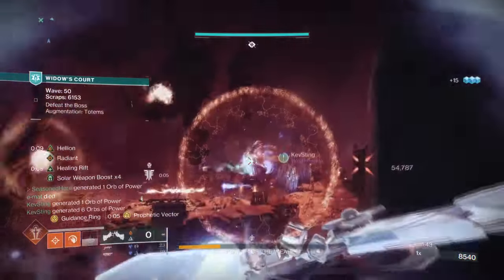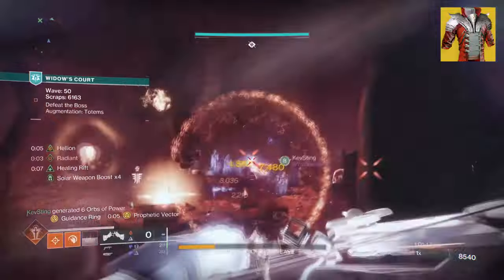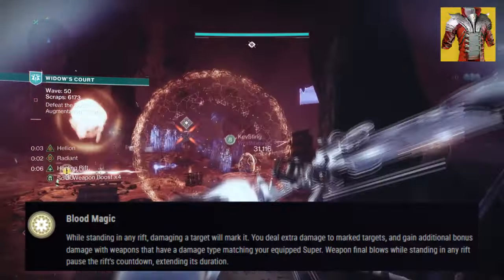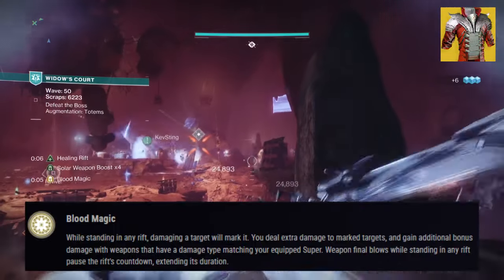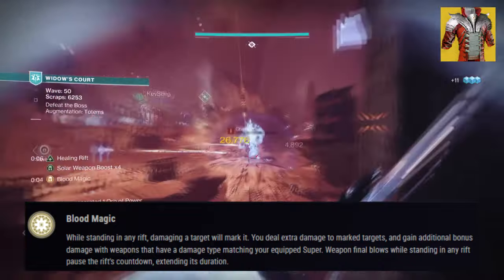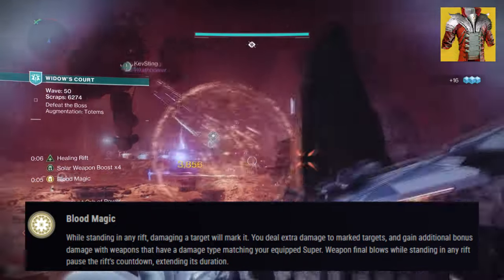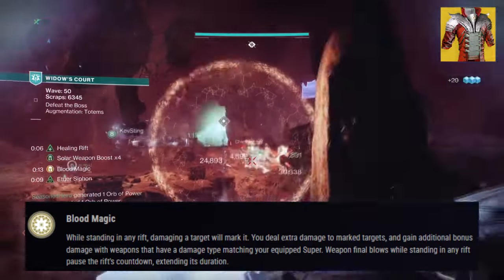Starting with our exotic armor, Sanguine Alchemy — with its exotic effect Blood Magic, it states: while standing in any rift, damaging a target will mark it; you deal extra damage to marked targets and gain additional bonus damage with weapons that have a damage type matching your equipped super. Weapon final blows while standing in any rift pauses the rift cooldown, extending its duration.